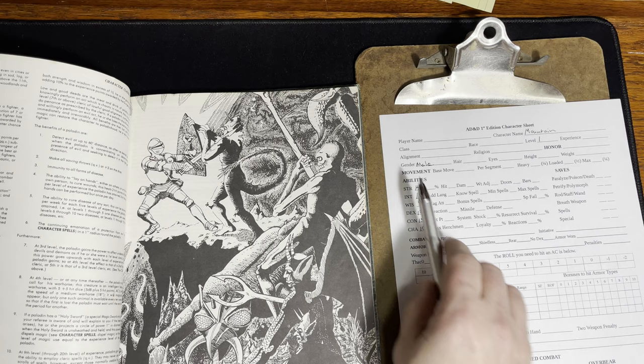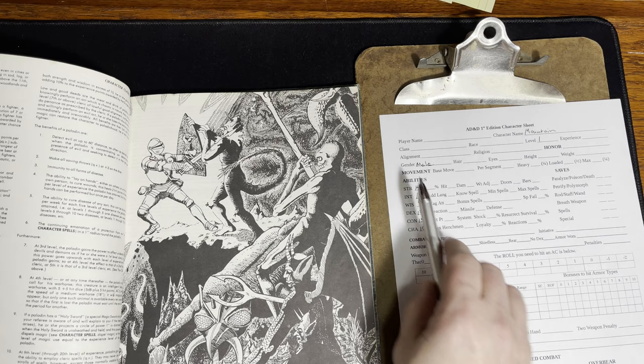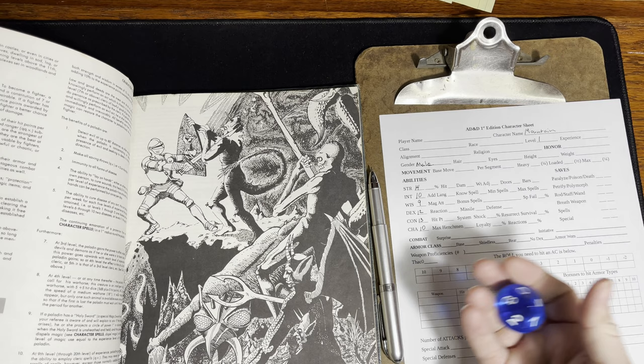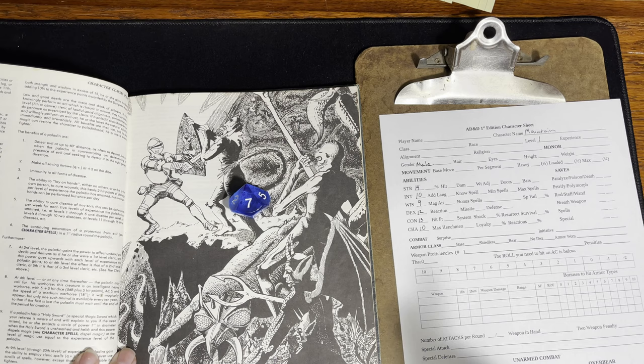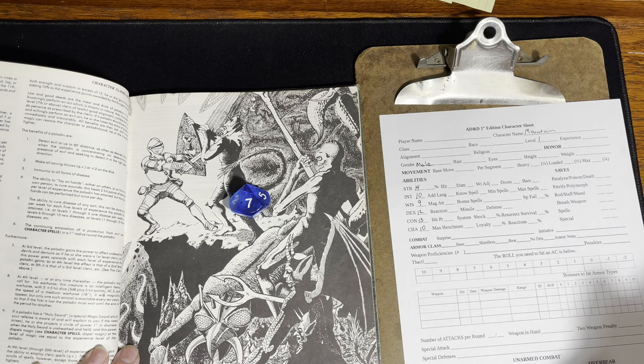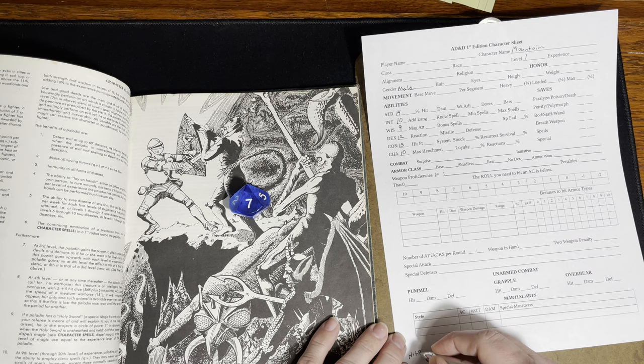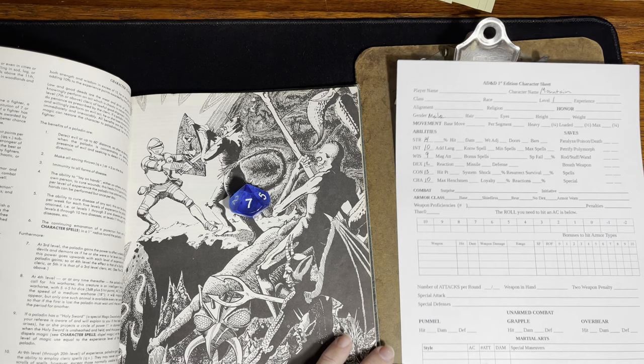We might as well figure out his hit points right away. We need to grab a 10-sided die and roll that. Seven! Yeah, seven's not bad — beats a one! So he starts out with seven hit points. I'm not seeing the hit points spot immediately on the sheet, so I'll just write it here at the bottom and find the right spot later.